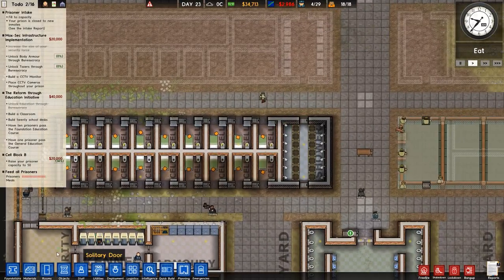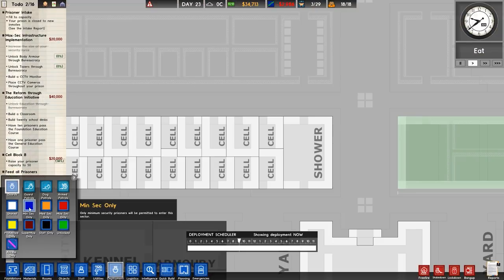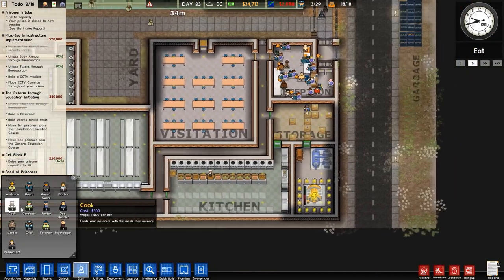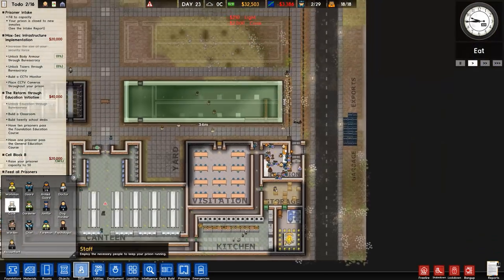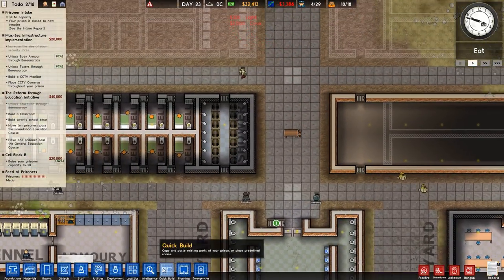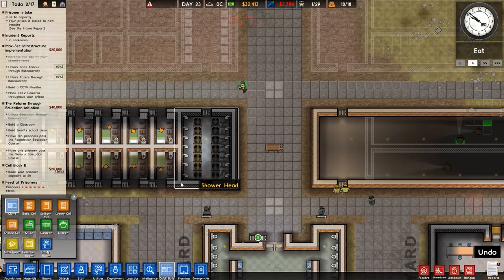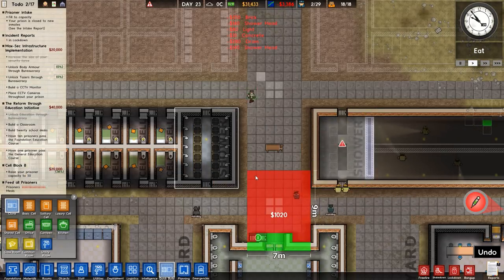We've got patrols to sort out so I'm going to Deployment and then Guard Patrols. First I'll go to Staff and add two more cooks because, as people rightly pointed out in the comments, I don't have enough of them. I've sorted that. Then using the quick build clone tool, clicky clicky draggy draggy, making sure all of that is placed - there we go.